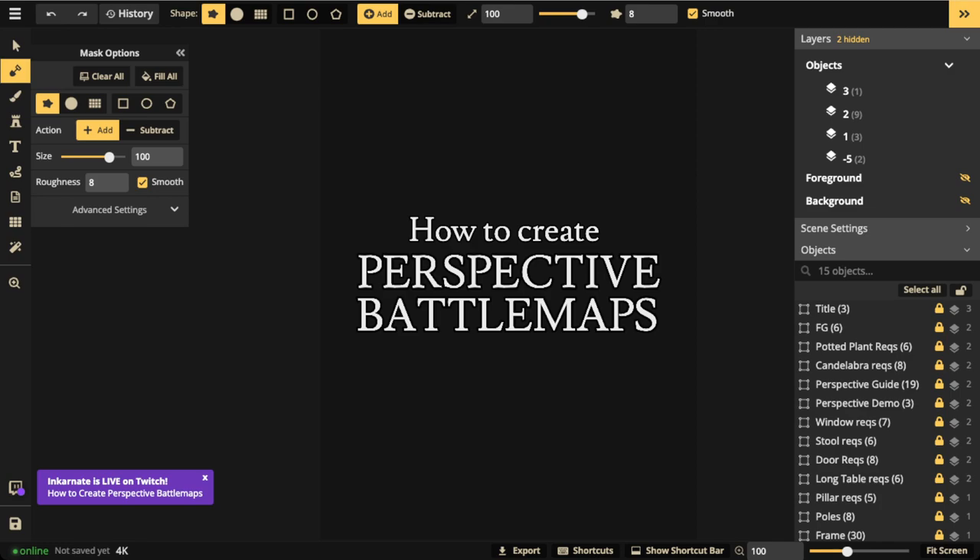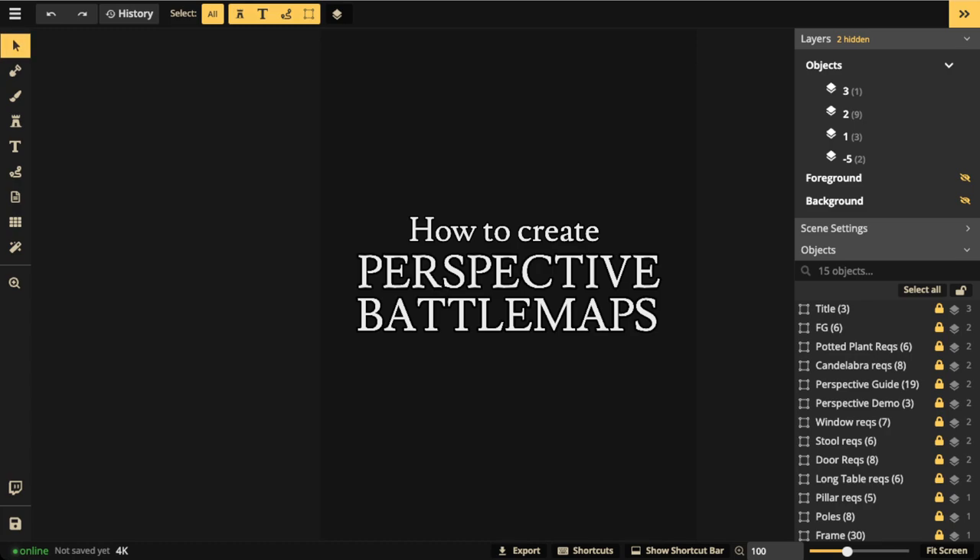Perspective battle maps can really add a little bit of spice to your map and your campaign. They're great for boss battles, great for one shots, and other fun things — or just to spice up your gameplay in general. If you haven't cloned and edited, just know that you need to use the fantasy battle map style, because as I said, that's halfway there when it comes to perspective. So let's go ahead and jump in.